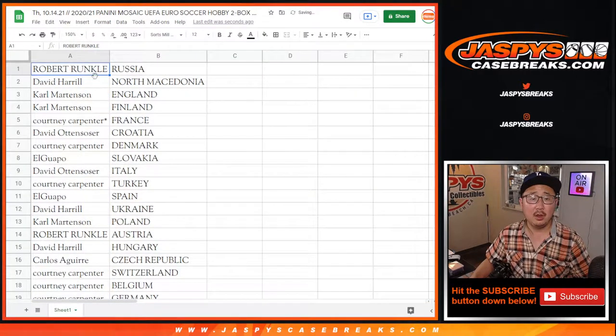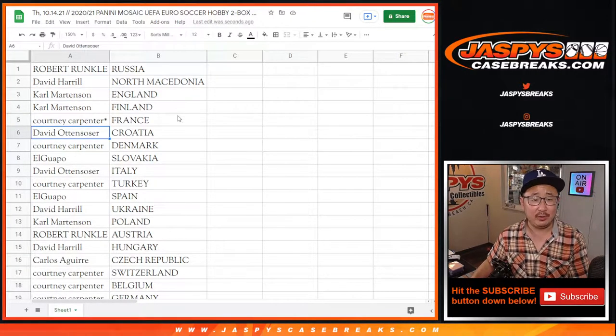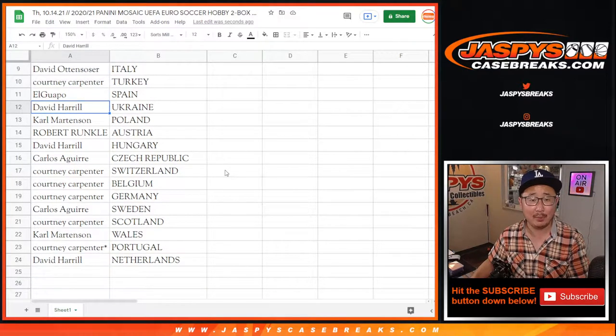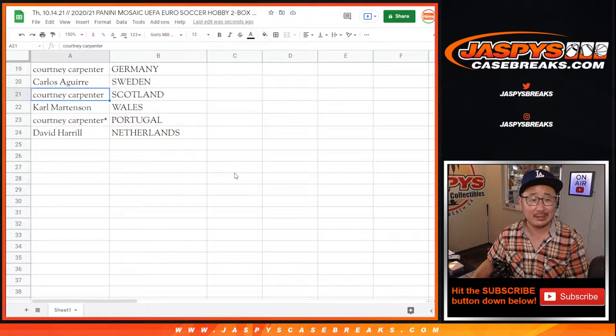Robert with Russia. David with North Macedonia. Carl with the Three Lions and Finland. Courtney with Le Bleu. David with Croatia. Courtney with Denmark. El Guapo with Slovakia. David O with Italy. Courtney with Turkey. El Guapo with Espanya. David with Ukraine. Carl with Poland. Robert with Austria. Big Boys 007 with Hungary. Carlos with the Czech Republic. Courtney with Switzerland, Belgium, and Germany. Carlos with Sweden. Courtney with Scotland. Carl with Wales. Courtney with Portugal. David with the Netherlands.